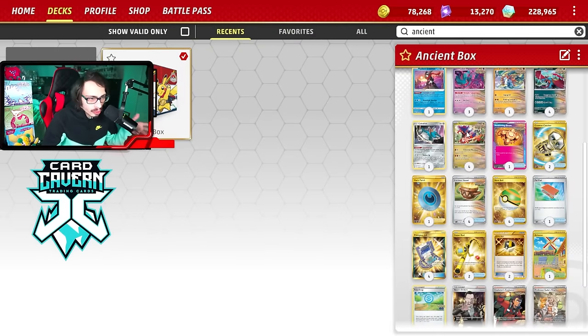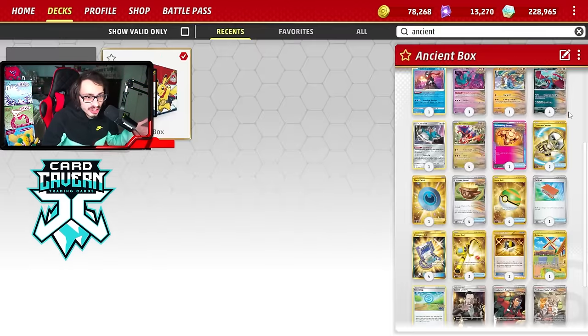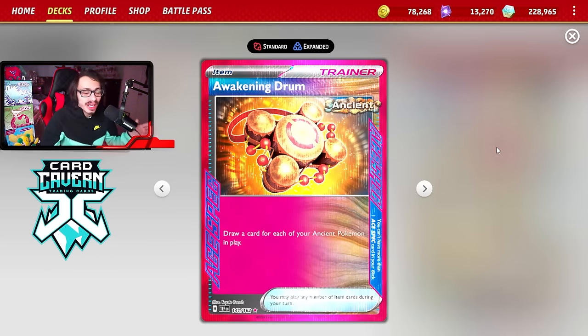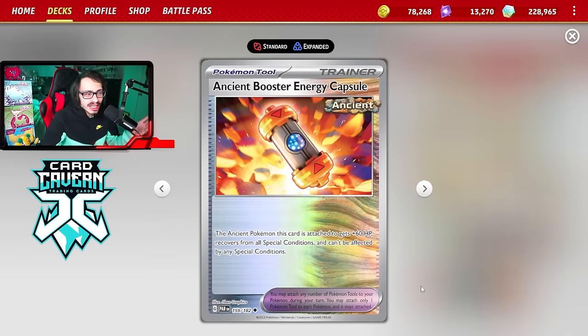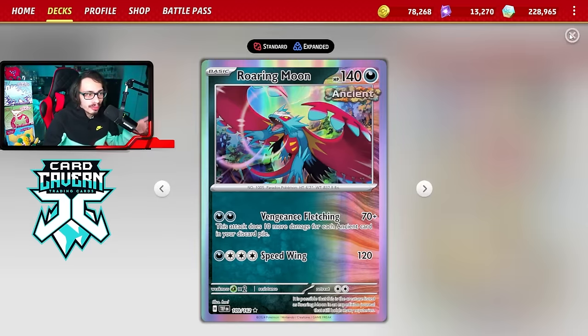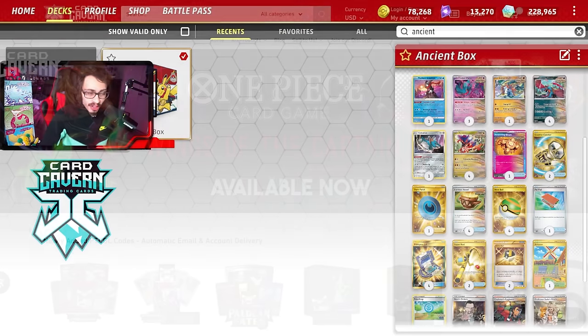All the ancient cards in the deck include four Roaring Moons, four Koraidons, three Flutter Mane, one Slither Wing, Earthen Vessels, Awakening Drum (the Ace Spec), Explorer's Guidance, and Ancient Booster Energy Capsule — all are ancient cards. We have a ton of ancient cards for Roaring Moon because in the late game it can do some pretty big damage.